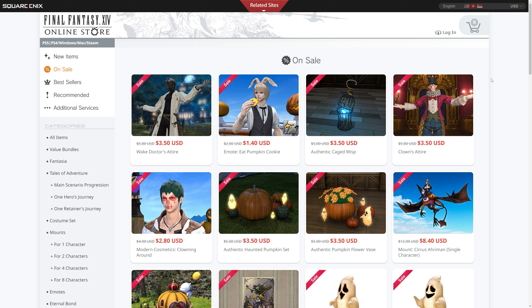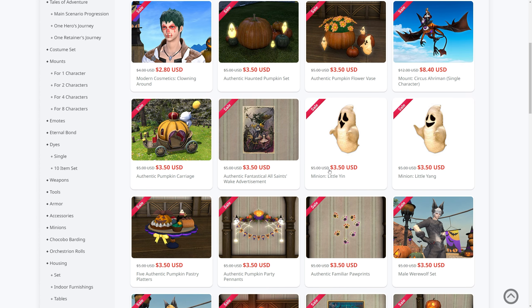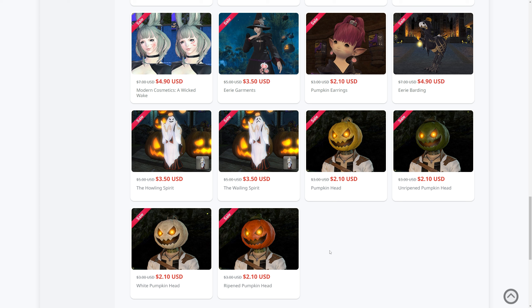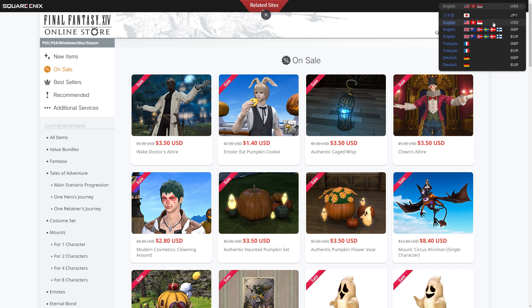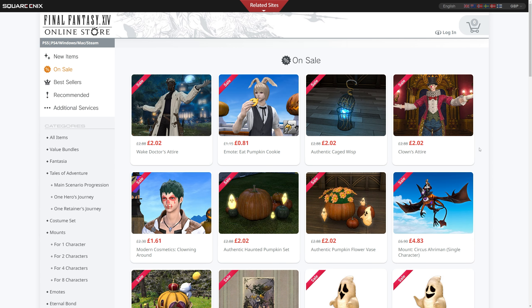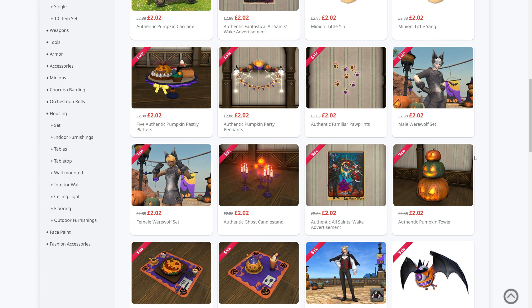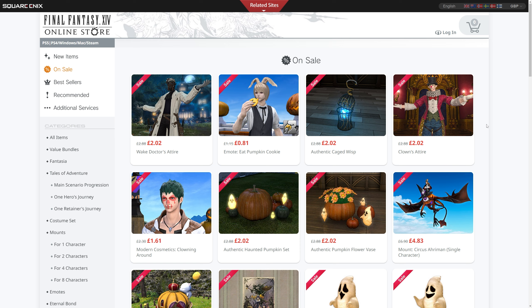The sale covers All Saints Wake items from various different years — everything from glamour outfits like the Wake Doctor's Attire, to emotes, housing items, minions, wall decorations, and barding. You name it — a bunch of Halloween-themed items. If you wanted to pick any of these up, they've all been slashed in price significantly. The prices aren't terrible, though they could be reduced more in some cases, but definitely worth a look if you want Halloween-themed customization on the cheap.